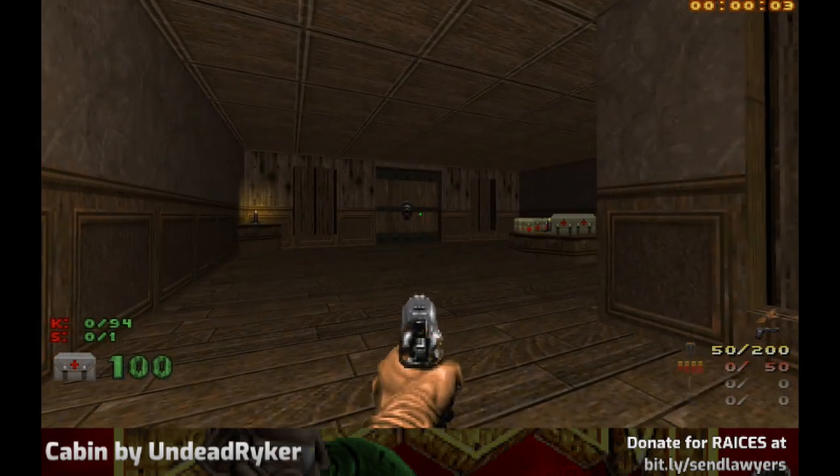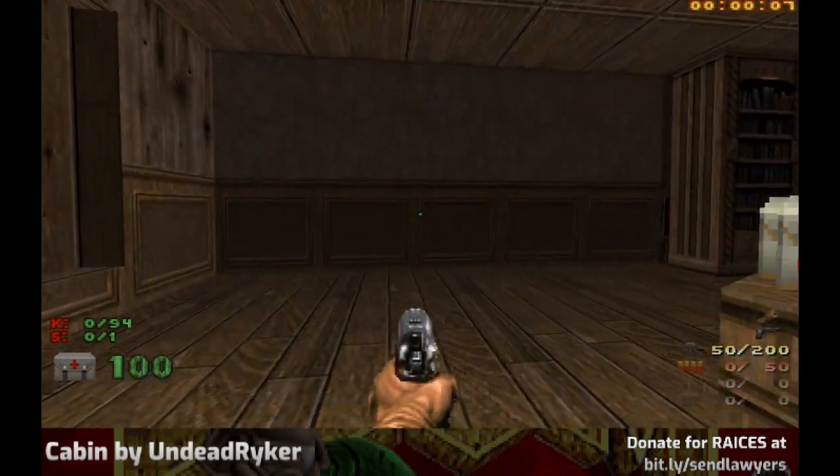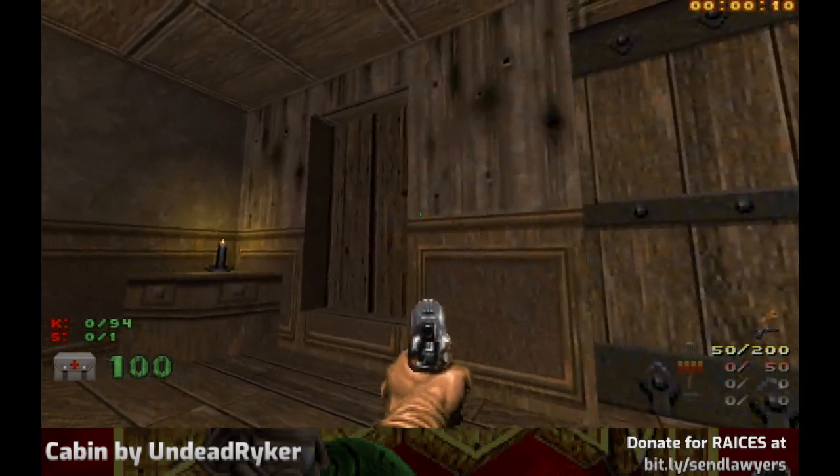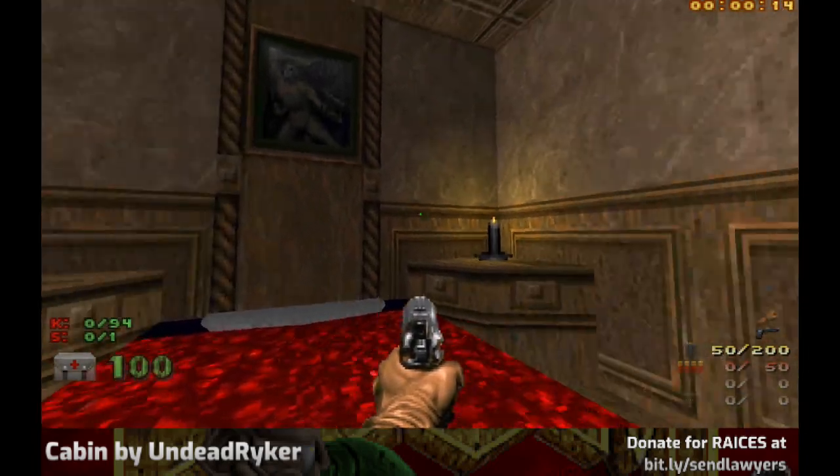We're starting off with the Rise of the Triad pistol. So there's a lot of new content in this one. It looks like I'm in a cabin with boarded-up windows and quite a fancy bed.